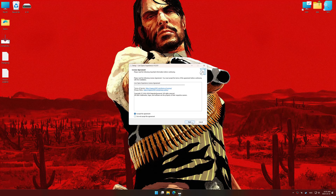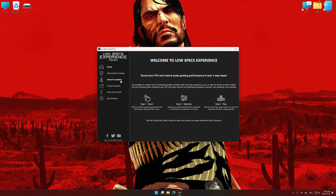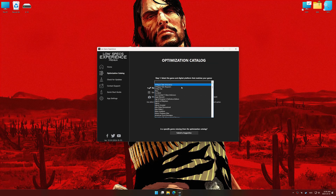First things first, start the installation process for the Low Specs Experience. Once the installation is complete, start it using the newly created Desktop shortcut. Now, go to the optimization catalog, select the applicable digital platform and select your game from the drop-down menu.